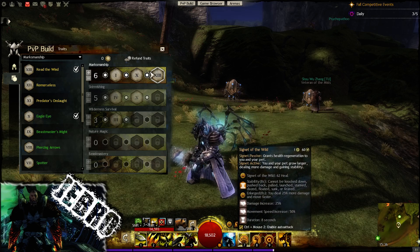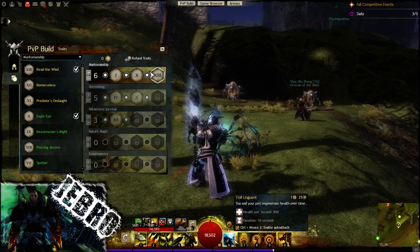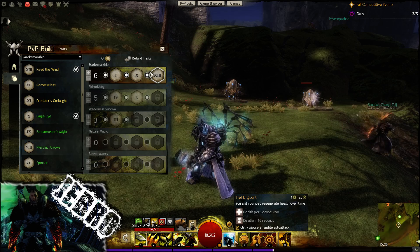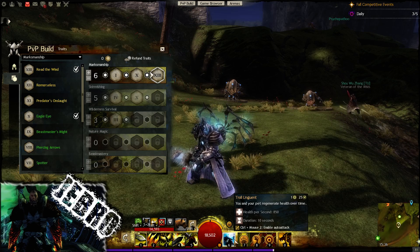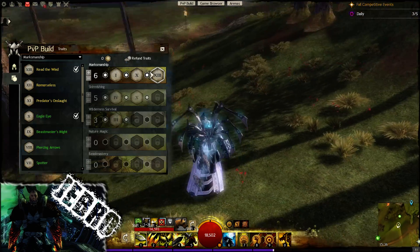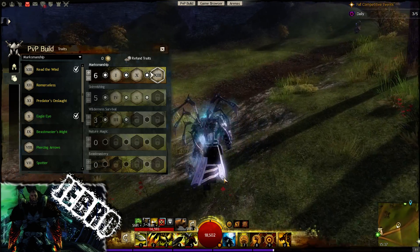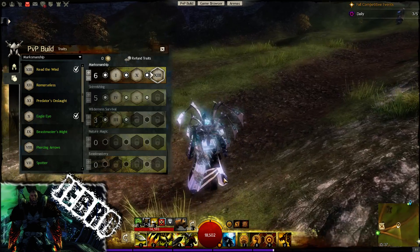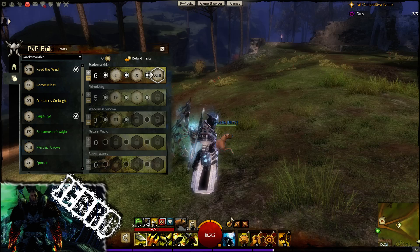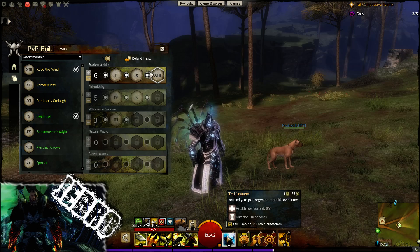I wanted to quickly go through the heal and whatnot as well. I was talking to Laura about this build — the main reason he uses Troll Unguent is that you and your pet regenerate health over time. With the other heal we'd probably use, the Healing Spring, it's very much on-point and removes conditions. But I want to be a little bit more mobile in this build, running in and out of points — having that Healing Spring means we can't actually stand in it for too long. So this is very good for on-the-move healing.